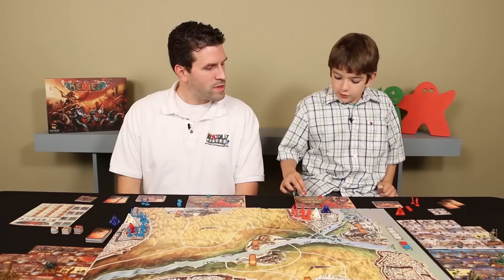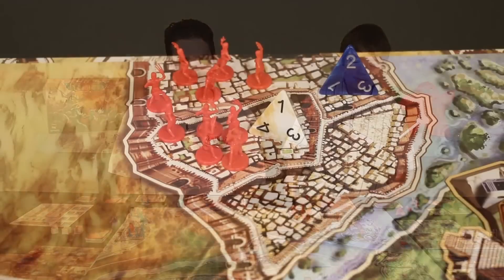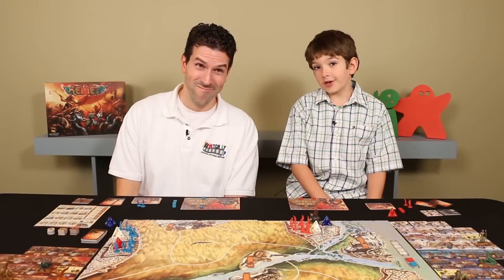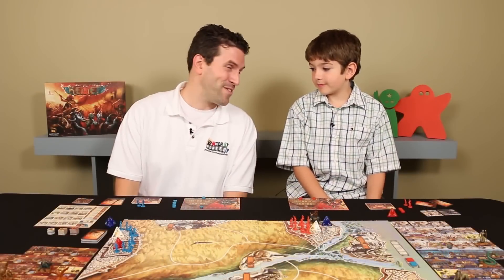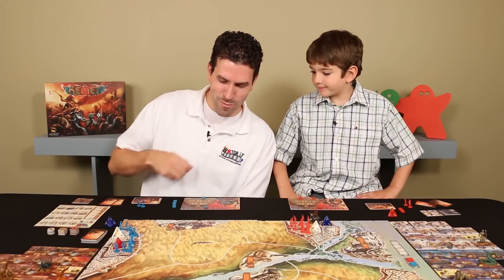For his second action, Luke is going to buy a blue tile — the Elephant creature, going right for the creatures. This would normally cost two prayer points because it's a level two power tile, but with the special discount from the Priestess, it only costs one. When he gets the creature, it goes into a city space where his troops are. Luke also forgot to spend a prayer point for his previous power tile, so he corrects that now, bringing himself down to six prayer points.